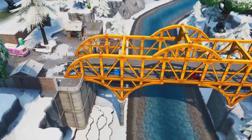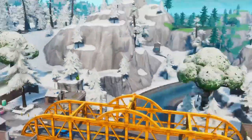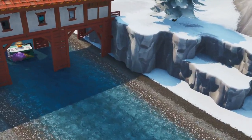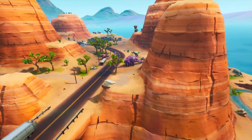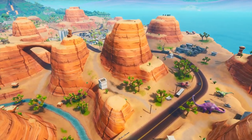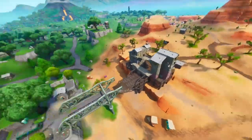There's another jigsaw piece in the cave by Polar Peak. There's another piece underneath the orange bridge — you can see that there, next to the sled near Shifty. There's another piece underneath the Lucky Landing bridge, and another one under the bridge just next to the dinosaurs up near Paradise — look under there.